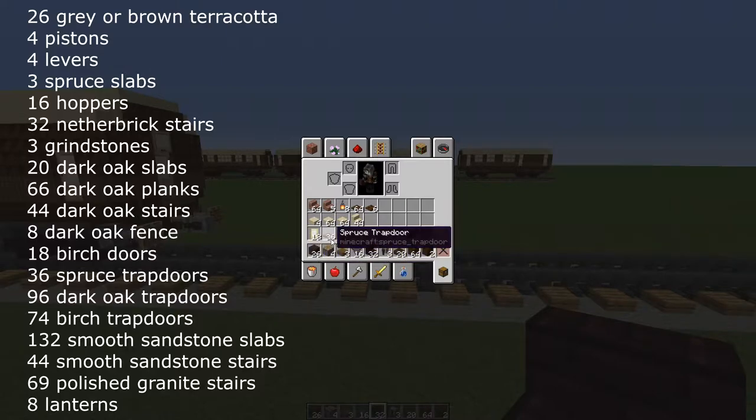For the body of the carriage you will need: 18 birch doors, 36 spruce trapdoors, 22 dark oak trapdoors, 74 birch trapdoors, 132 smooth sandstone slabs and 44 smooth sandstone stairs. For the interior fittings you will need 69 polished granite stairs, 8 lanterns, 70 dark oak trapdoors and waste blocks of your choice.